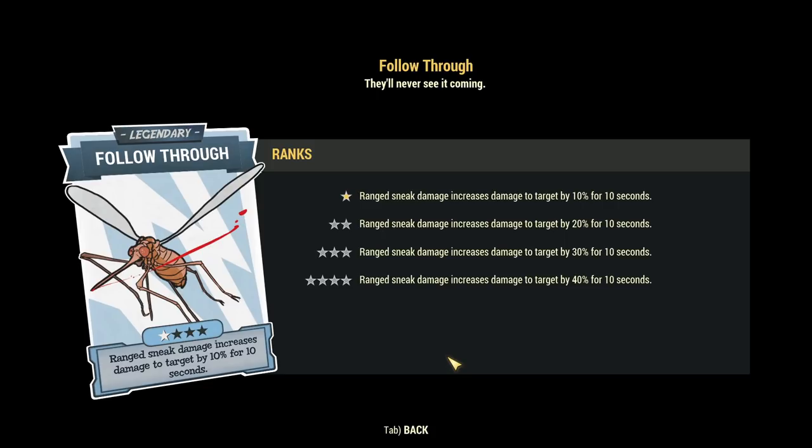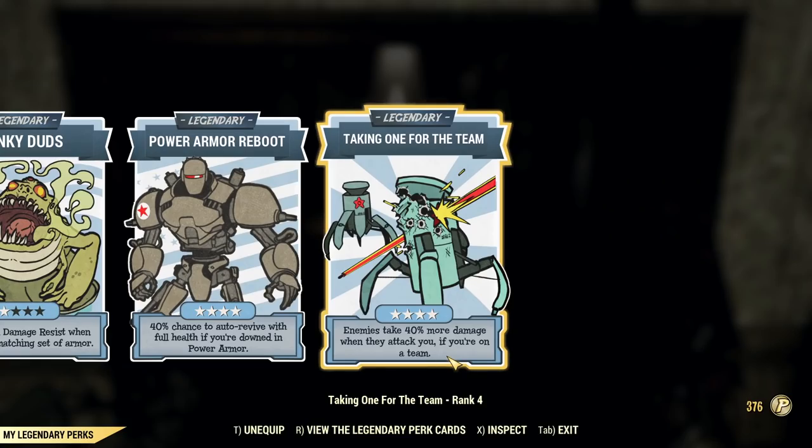Both perks — Follow Through and Taking One for the Team — are among the most powerful offensive legendary perks, way more powerful than any normal perk card you can equip. What's even more interesting is that even though every other damage bonus in the game is additive, these two are multiplicative and more than that. If you have Taking One for the Team on your tank and someone uses Follow Through, enemy damage taken goes up by 150%. Both together are especially impactful on bosses. If you have any questions feel free to ask in the comments.